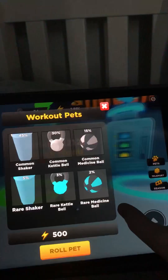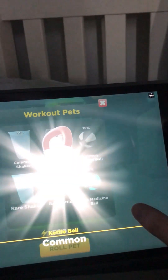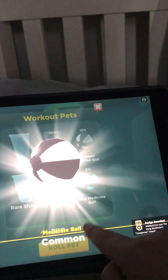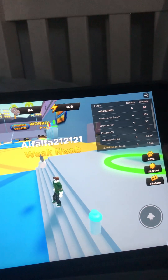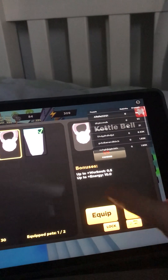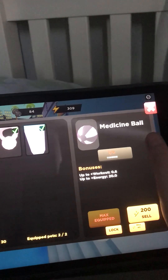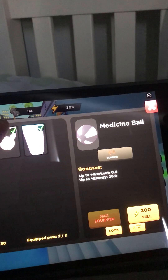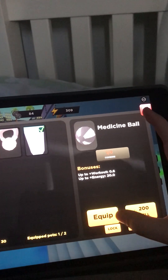What, a pet? Oh I can get three pets! I got a common kettlebell, a rare shaker, and a medicine ball. Equip, oh equip, and equip. Oh you can only equip two. I'm guessing these are my best then - no, I'm gonna put this one on and put on this one.